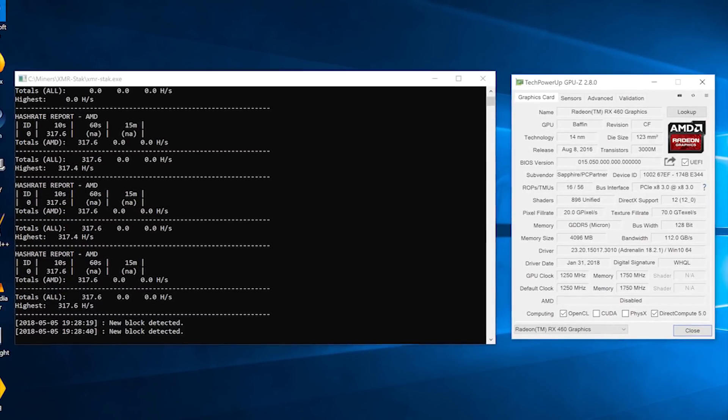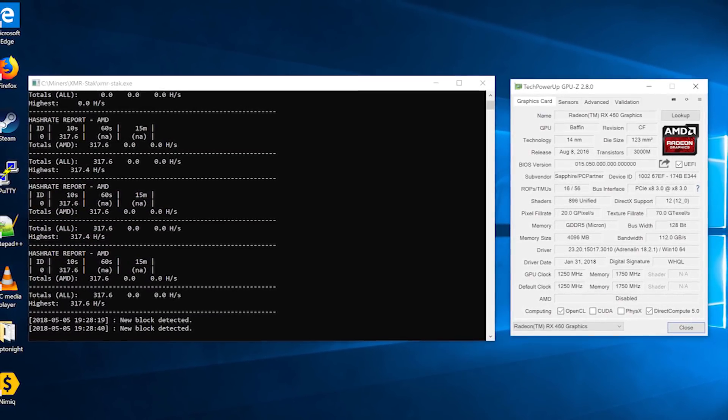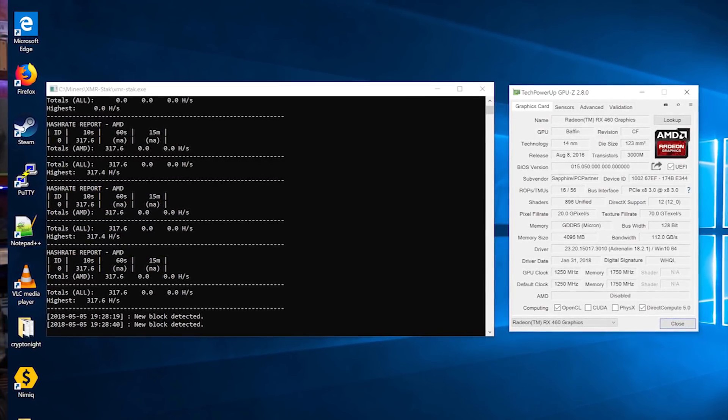Moving on to Cryptonight itself, we have a hash rate of 317 hash per second — about half that of Cryptonight Lite. As the scratchpad size increases from 1MB on Cryptonight Lite V7 to 2MB on Cryptonight, you see pretty much a halving in performance across various cards. You're looking at 317 hash per second here, and you will see a power fluctuation — an increase of between 3 and 5 watts.